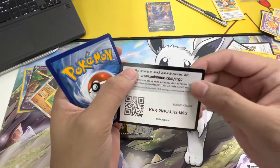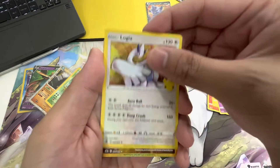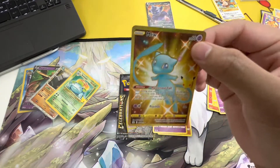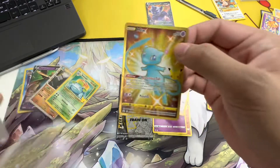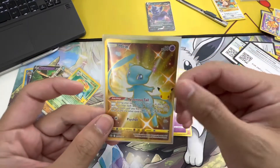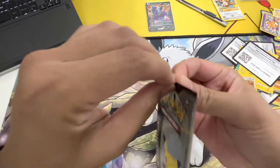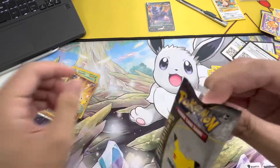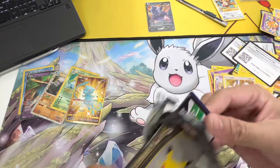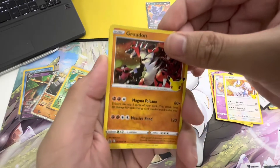No Blastoise — oh yeah, that's what I'm talking about! Now just the Rayquaza and we're done with the set. Sorry about that, I get too excited. This card is so cool — can I have it in my binder? Can we get a last pack magic? Yeah, can we get a last pack magic?